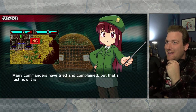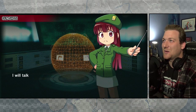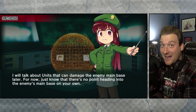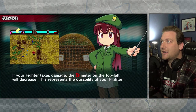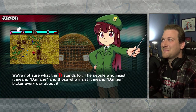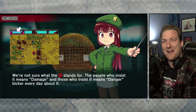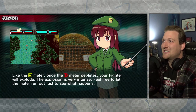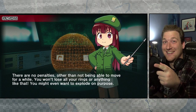Many commanders have tried and complained, but that's just how it is. Units that are able to damage the enemy main base are limited — this is a key rule. There's no point heading into the enemy's main base on your own. If your fighter takes damage, the D meter on the top left will decrease — this represents the durability of your fighter. We're not sure what the D stands for; the people who insist it means 'damage' and those who insist it means 'danger' bicker every day about it. This made me think about my Senran Kagura playthroughs where I just read text.